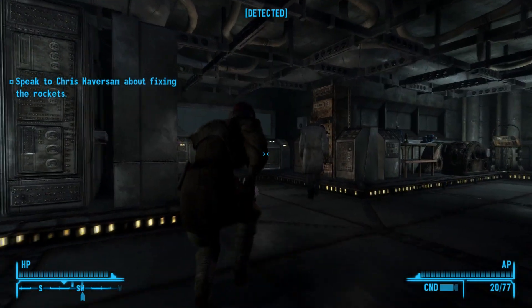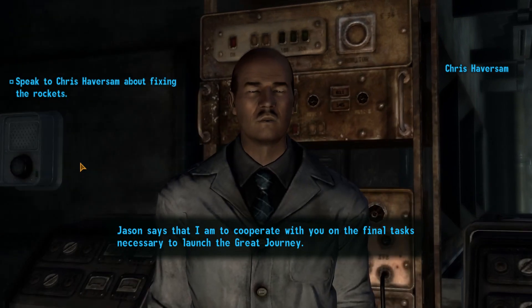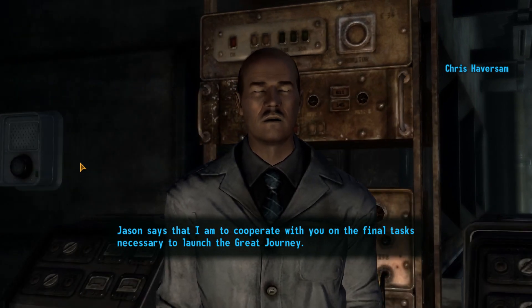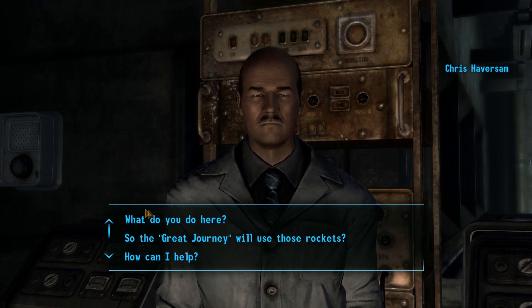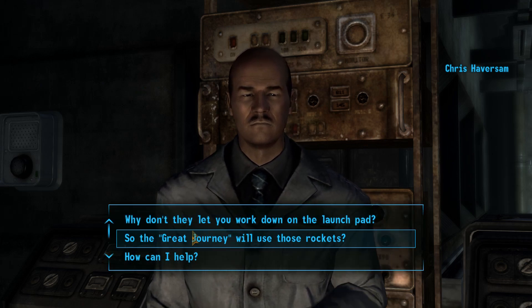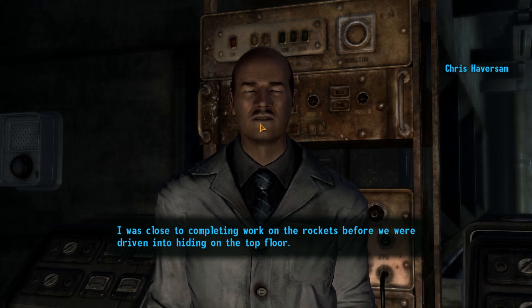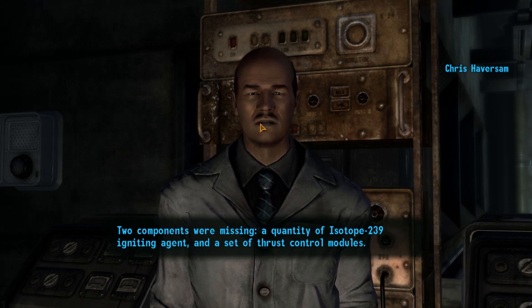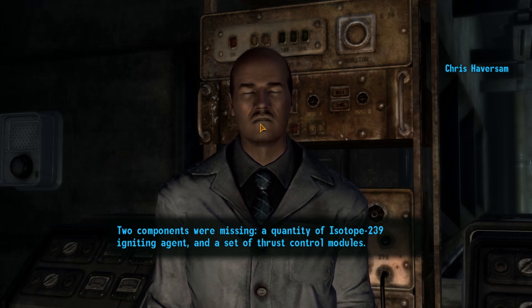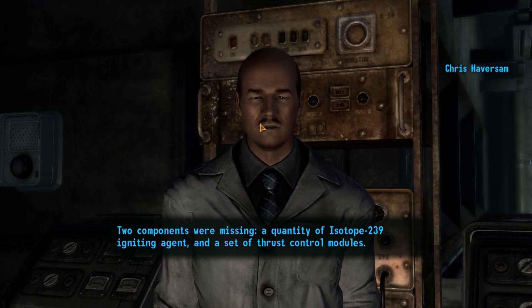We're back. Going to talk to Chris. Jason says I am to cooperate with you on the final tasks necessary to launch the Great Journey. I was close to completing work on the rockets before we were driven into hiding on the top floor. Two components were missing: a quantity of Isotope 239 igniting agent, and a set of thrust control modules.